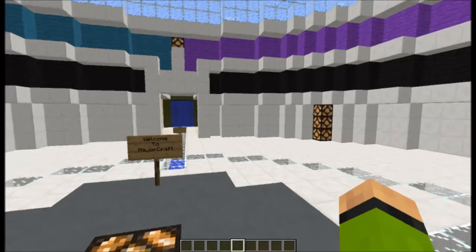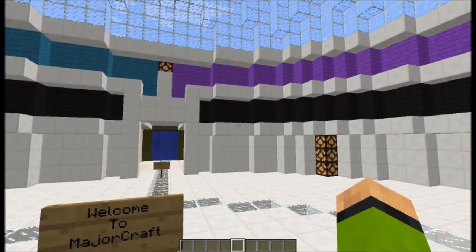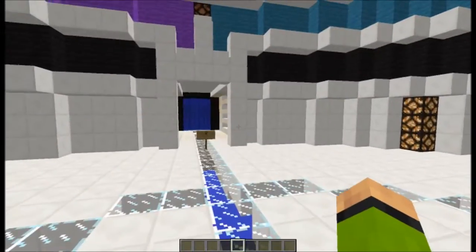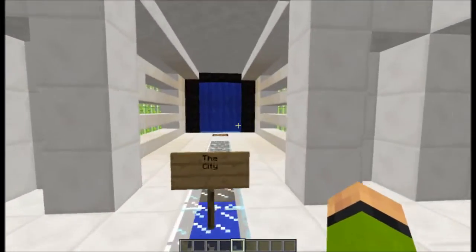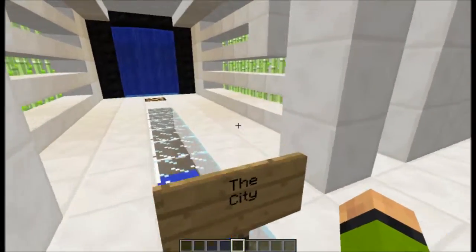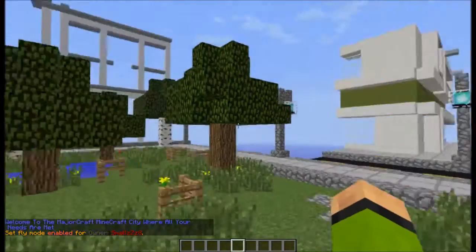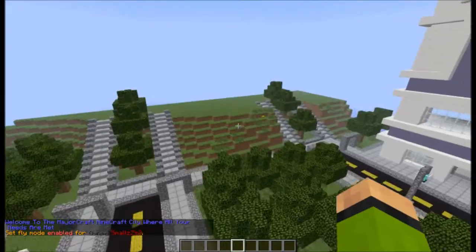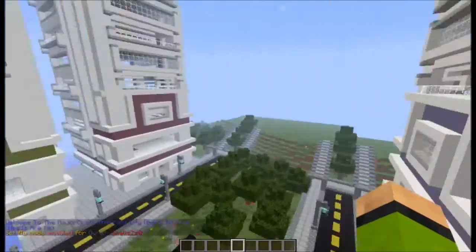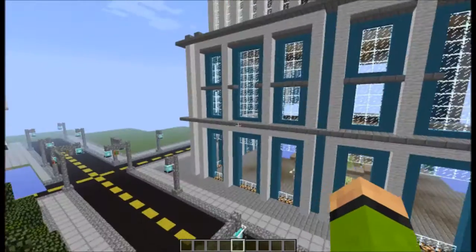I don't have much information or donation areas inside the main spawn — no chest shops in there. What I did instead is build a separate area in the world called the city. I made an area for all of that, and as you can see these four buildings are my shops, kind of like a mall.